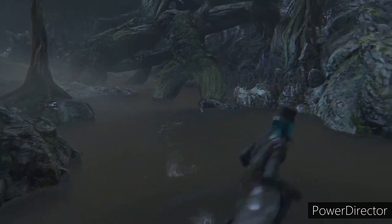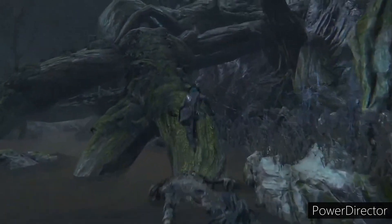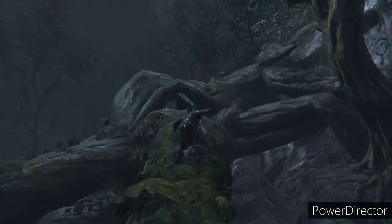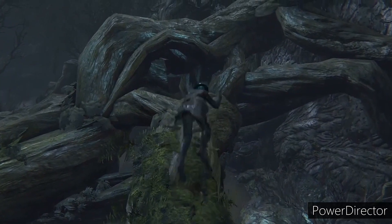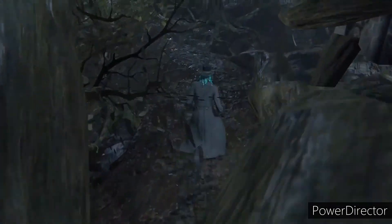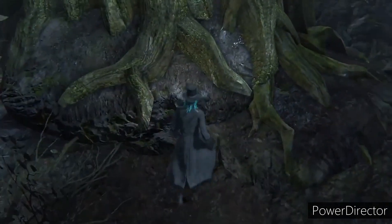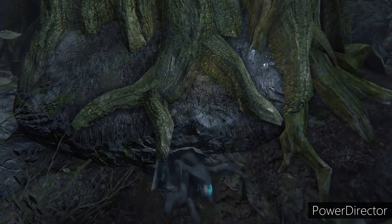So you're gonna want to run at this tree and jump right as you hit it. The angle is very important. Once you get here you're gonna roll a couple of times. Now if you need to adjust your angle — you can fall off of this, it's not a very wide path, but it's fairly simple and straightforward. You want to head for this tree and this rock, and roll into it a couple of times so that you clip into the geometry.